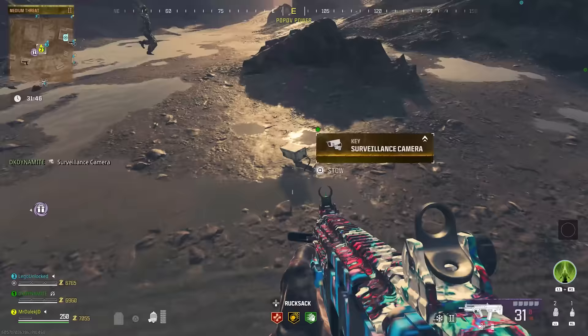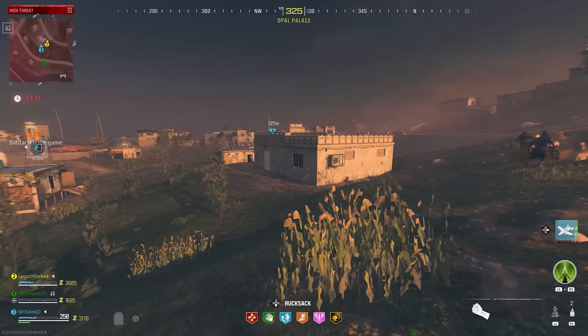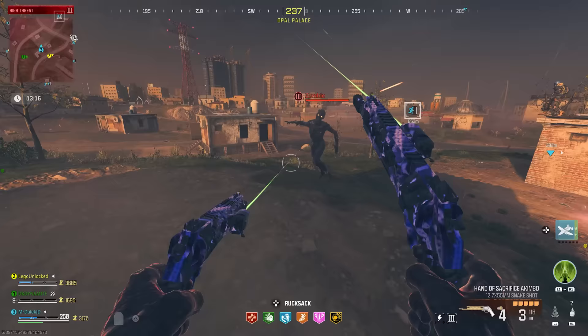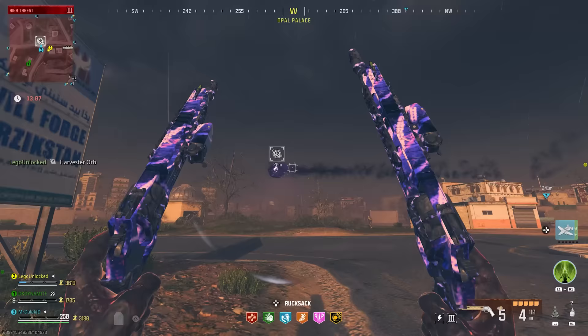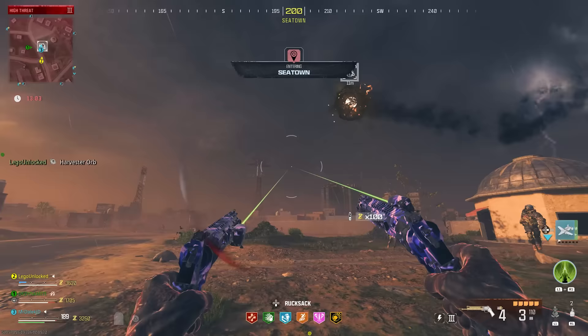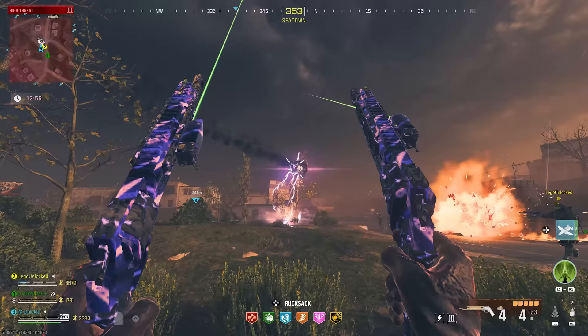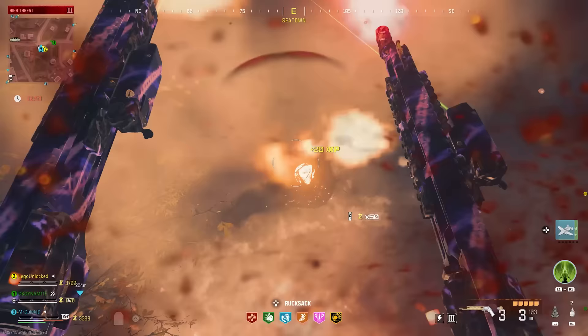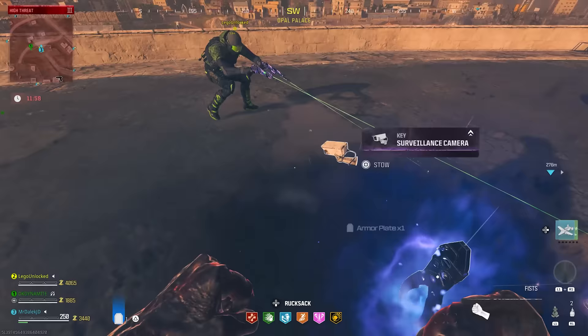To get the CCTV camera, you need a weapon equipped with the Dead Wire ammo mod — either craft one or find one in ether nest crates. Once equipped, find a Harvester Orb, which randomly spawns across the map in all tiers and only appears on your minimap when you're close. Shoot the orb with your Dead Wire weapon and it will change color to gold. Continuously shoot it once it stops moving until it's destroyed, and it will drop an epic rarity CCTV camera.